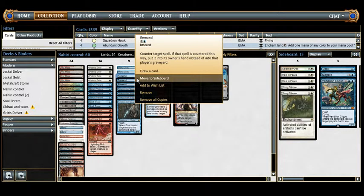We have 3 Remand. I have a love-hate relationship with this card — it doesn't deal with the threat in a lot of circumstances. But the reason it's good is it draws a card and acts as a tempo play. You can cast it on an uncounterable spell: it won't counter it, but you still get to draw a card. I consider it more of a draw spell that tempos my opponent than a true counter spell.